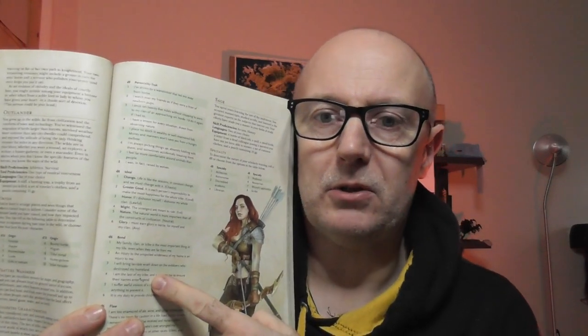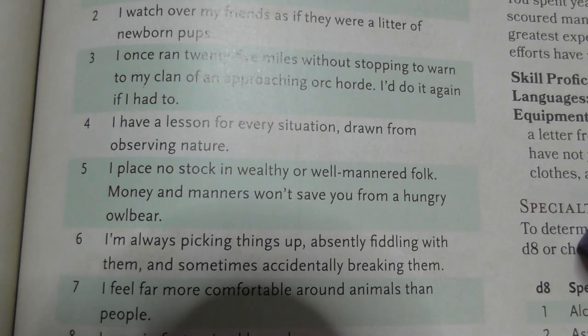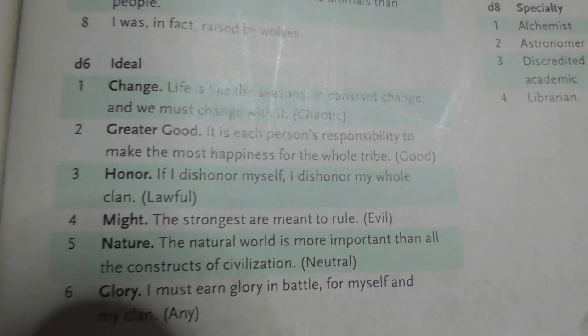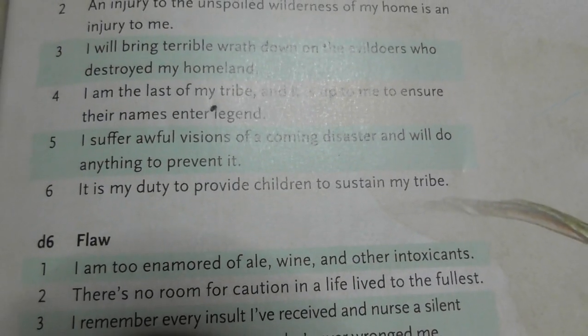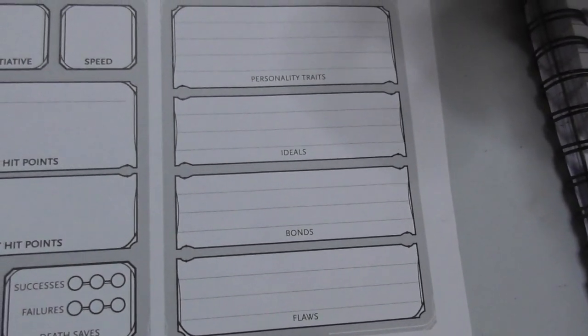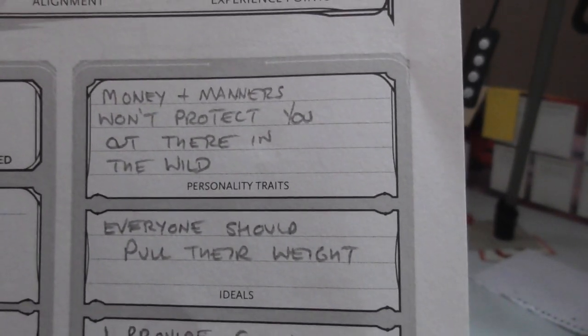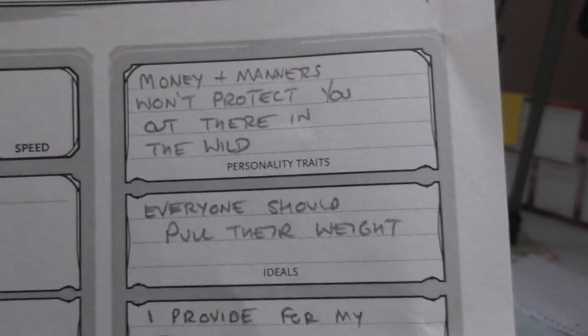In the Outlander section you get these roll tables for the four boxes. First, Personality Trait — rolled a five: 'I place no stock in wealthy or well-mannered folk. Money and manners won't save you from a hungry owlbear.' Ideal — rolled a two: 'Greater Good — it is each person's responsibility to make the most happiness for the whole tribe.' Bond — rolled a six: 'It is my duty to provide children to sustain my tribe.' Flaw — rolled a six: 'Don't expect me to save those who can't save themselves. It is nature's way that the strong thrive and the weak perish.'